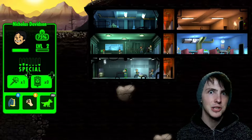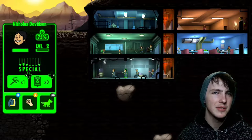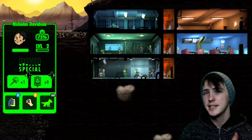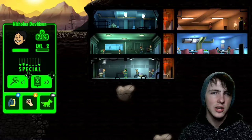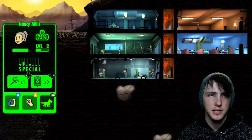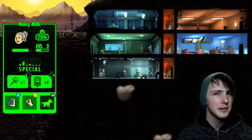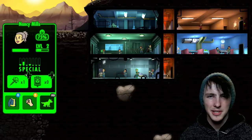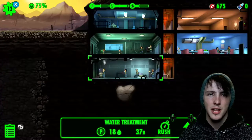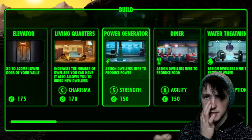It says SPECIAL on the side - they're very special people. S stands for strength, P is perception, E is endurance, C is charisma, I is intelligence, A is agility, and L is luck - altogether that makes SPECIAL. Certain characters have more of one than others. Nancy Mills here has very high perception - I couldn't remember the exact word. So strength goes to the power generator, agility people go to the cafe, and you can unlock new rooms as well.